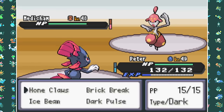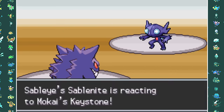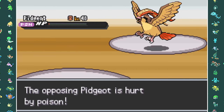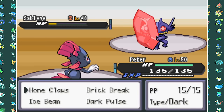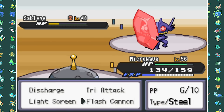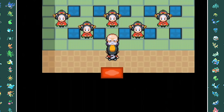He has a Medicham so I swap Weavile out for Gengar. He went for High Jump Kick so he takes a lot of recoil damage, and I take him down with Shadow Ball. He then has a Mega Sableye which I hit with Shadow Ball, but he swaps into Pidgeot which is immune to it. I use Sludge Bomb — it doesn't kill, but Brave Bird recoil takes down my Gengar and also the Pidgeot. After some swapping, Magnezone takes down Sylveon and Sableye on its own. The Guru has seen my potential and gives me the Feraligatr Mega Stone.